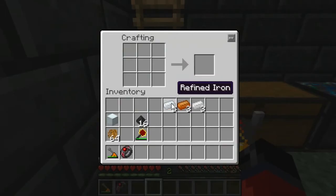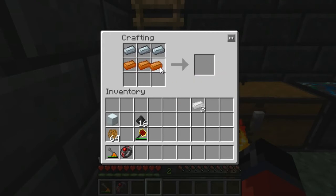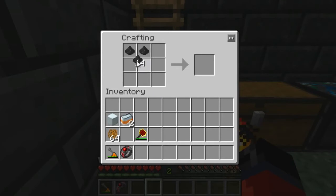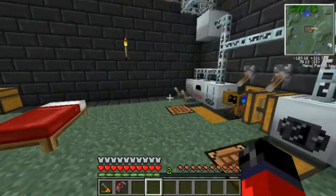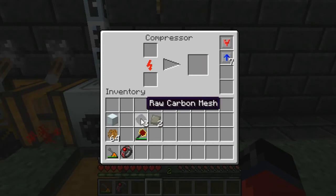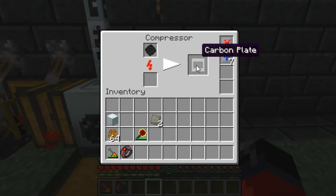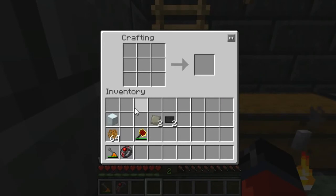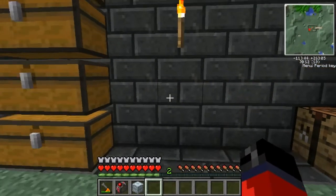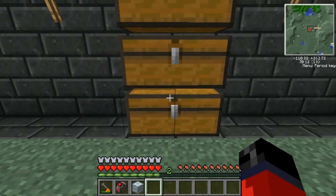Alright, I'm back with the materials. Last but not least we're going to need to make an advanced machine block. First we need to make mixed metal ingots — we do that by placing refined iron in the top row, bronze in the second row, and tin in the third row, which gives us two mixed metal ingots. Next we make raw carbon mesh: place coal dust in the crafting grid to get raw carbon fibers, then place those in the grid to get raw carbon mesh. We run down and stick the mixed metal ingots into our compressor to get advanced alloy, then stick in the raw carbon mesh to get carbon plates. Now we're ready to make the advanced machine block — place it in the crafting grid like so, and as you can see that gives us our advanced machine block.